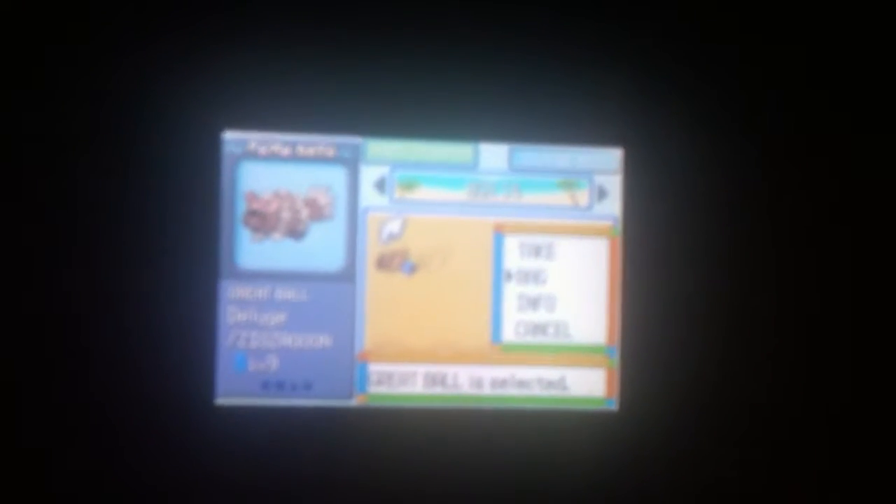By the way, I caught another Zigzagoon. Also, since this is part number 14, I'm going to take this item off of Deluge here — it was a Great Ball. And Zigzagoon has a Potion. Let's get out of the Pokemon Center. Do we have all of our party members with us? Yeah, we do.